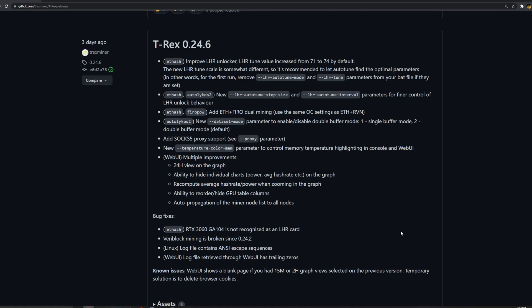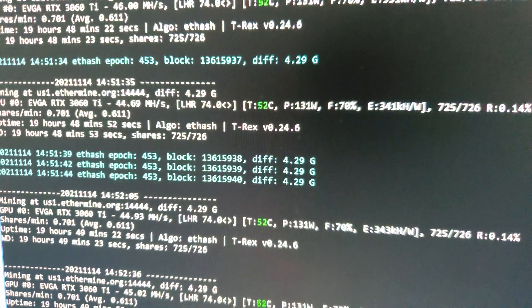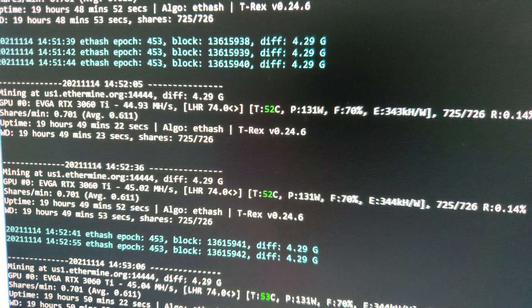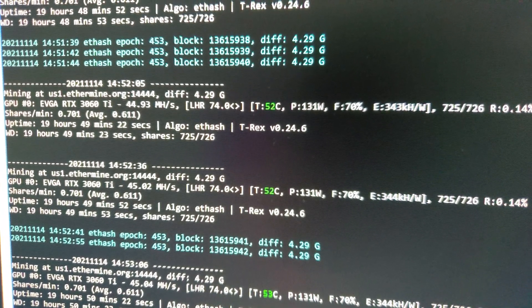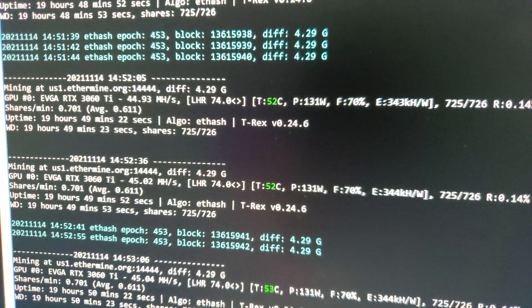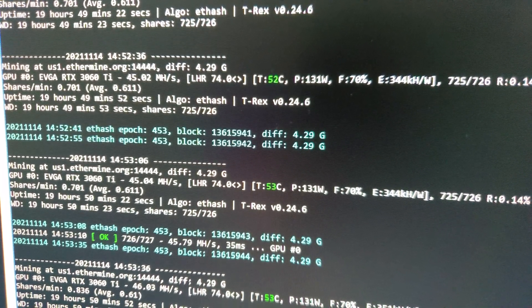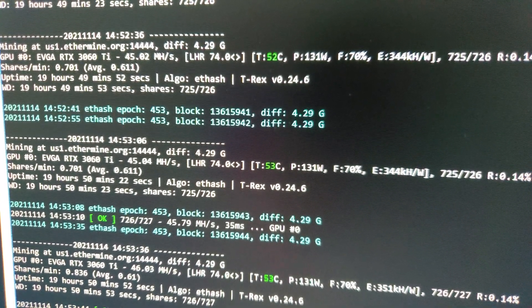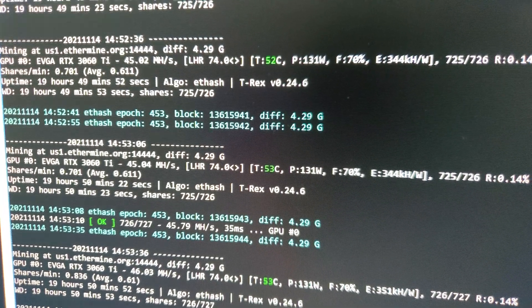Let's get to the results because they're impressive. The 3060 Ti seemed to have the biggest improvement in unlock, be it NB Miner or T-Rex Miner. This EVGA card has Samsung memory and it's getting between 45 and 46 megahash at 130 watts — efficiency is 344 kilohash per watt, which is really good for a 3060 Ti. The hash rate bounces around a little bit, which is normal for any LHR unlock, but it's pretty consistent. For comparison, this card does 29 megahash at 160 watts on Ravencoin kapow.